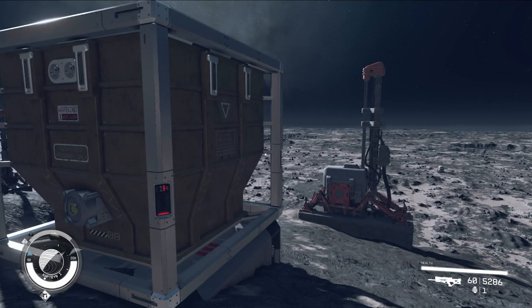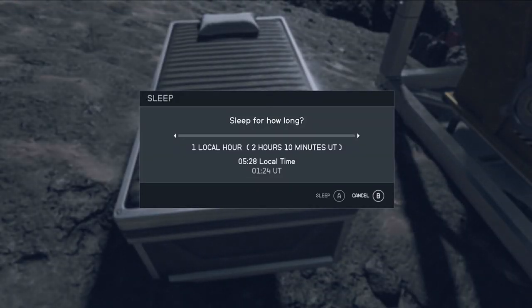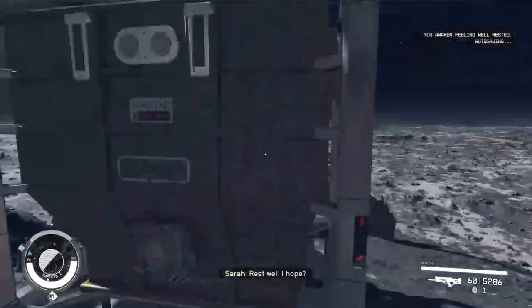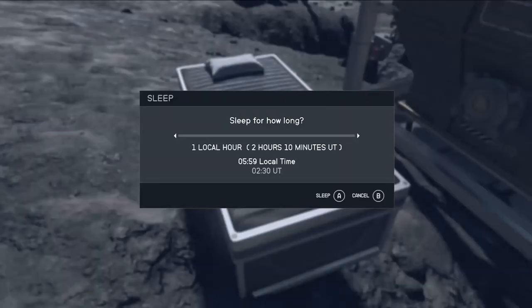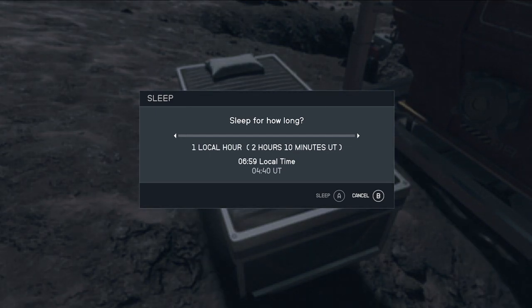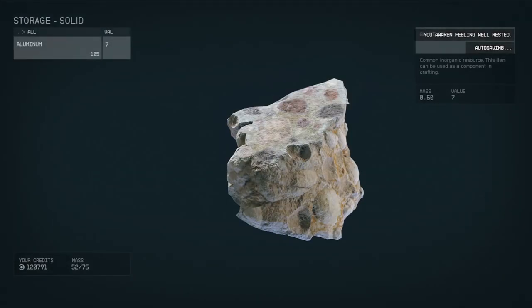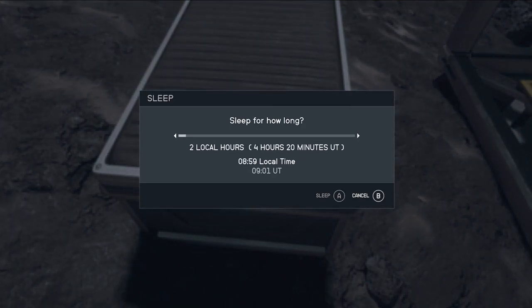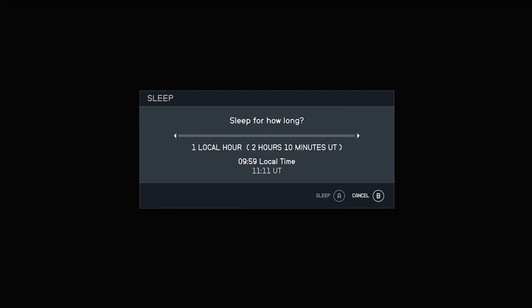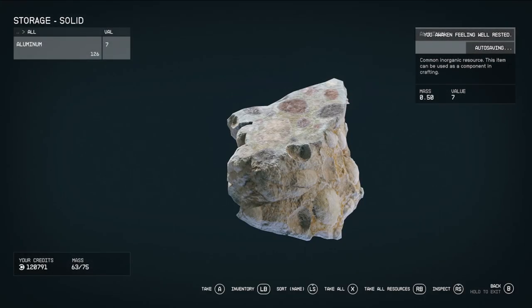Once you know your storage container has dropped to zero percent, put a bed next to it and sleep for an hour. Depending on time dilation you might get different results, but if you look inside the storage container you'll see exactly how much was produced — for example 21 aluminum after one hour. If I sleep for two hours instead, there's even more. Keep doing this to find the sweet spot for how quickly you can fill something up. You can technically take these resources, sell them, and reinvest into more resources.